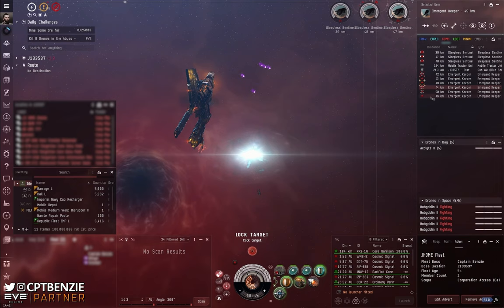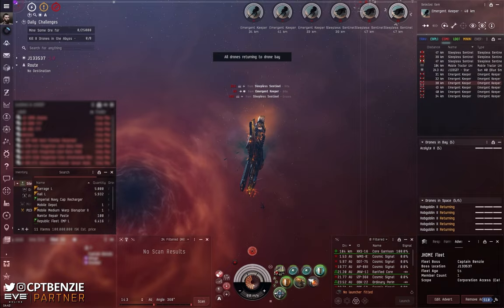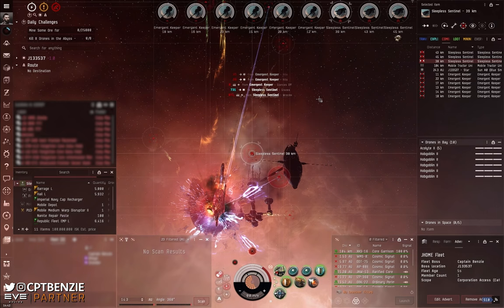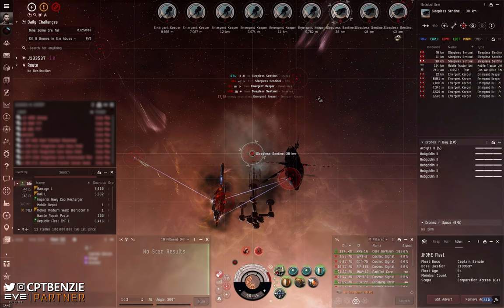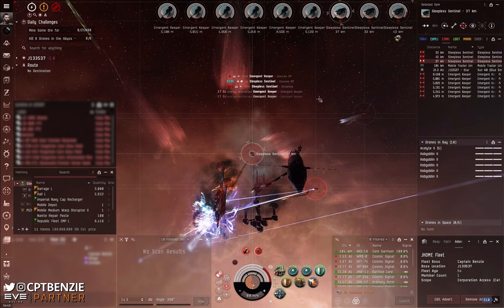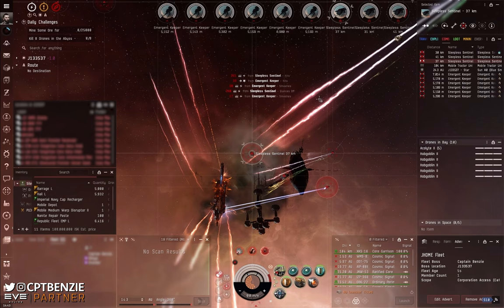These Sleepless Sentinels have the ability to scram, web and neutralize you. The scram and web are not a problem because we're in Bastion mode, but the neutralization does hurt quite hard. We also have six frigates — Emergent Keepers — which are remote repping frigates that also neutralize, and with six of them that does a decent amount of neutralization. At the start of this wave you theoretically have 72 gigajoules worth of neutralization being applied to your ship, so we are going to have to handle this quickly because if we're not careful it will cap us out at an astonishing rate.